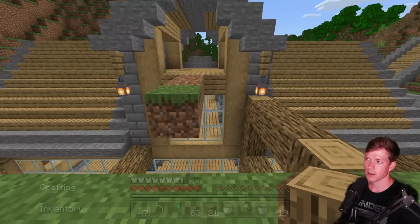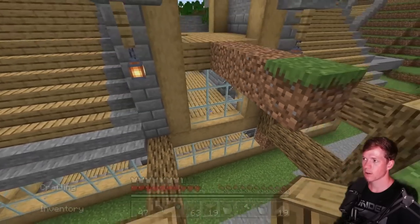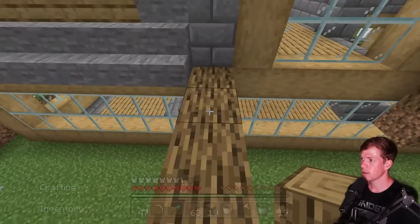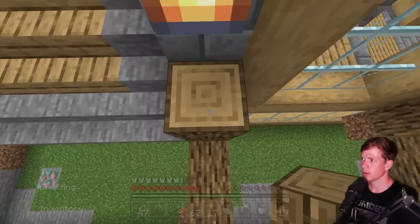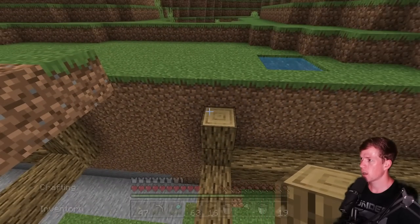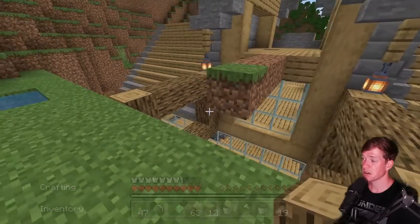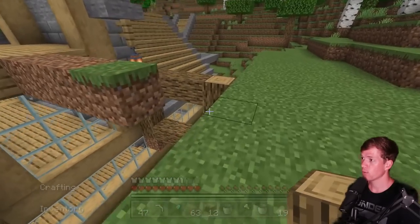I wanted to make it a little unique. I wanted to make it so that when you come across our bridge — that's going to lead to our next build over here — I want it so the aquarium really pops. You literally have no choice but to walk over it. Hopefully it looks good. If it doesn't, we'll figure it out.